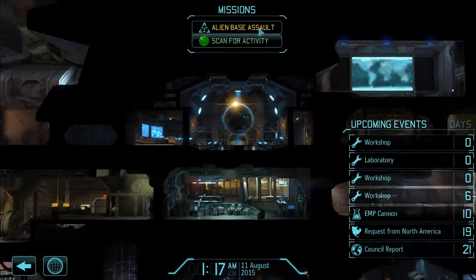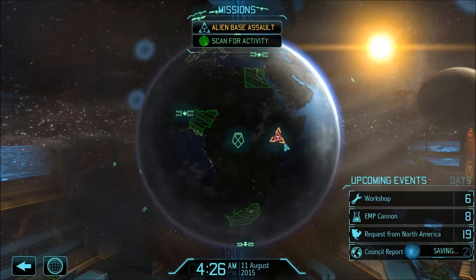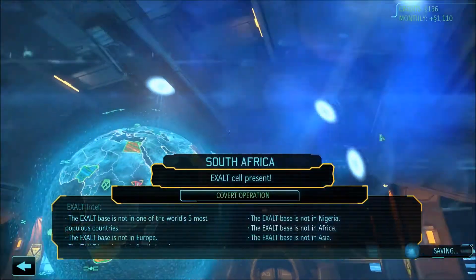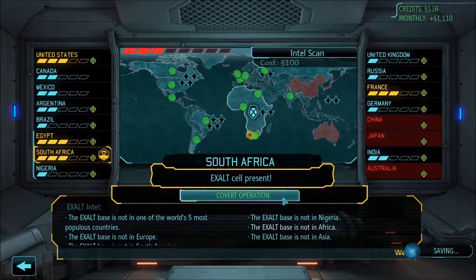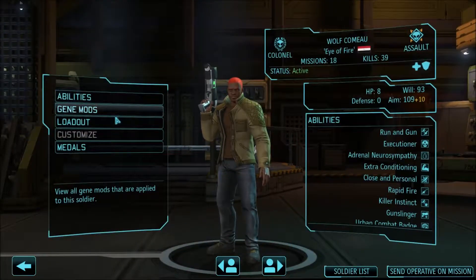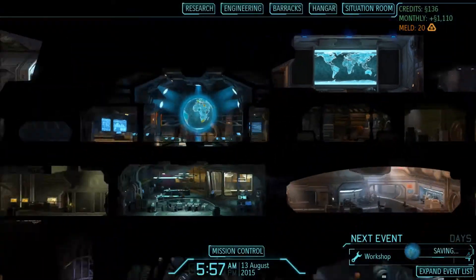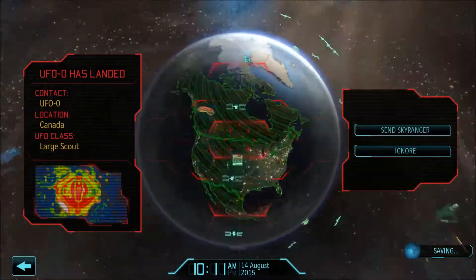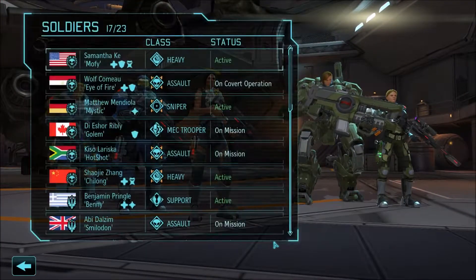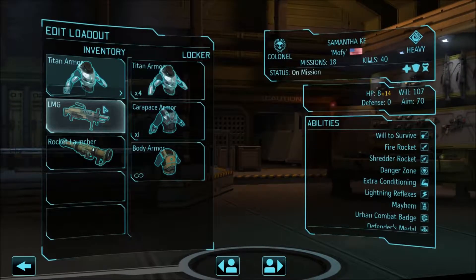Let's keep moving forward. We're going to get another Covert Ops down, and then we'll set up for the Exalt Base Raid next episode. We're sending Wolf again — Covert Operative deployed to disrupt Exalt Cell in South Africa. Looks like this is going to be our next mission. We should probably bring a better squad. It was a mistake not having Lightning Reflexes. Samantha's coming back — look how much health they have now. Give you a scope since your aim is a bit weak, and a medikit.